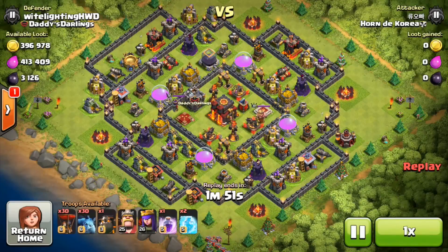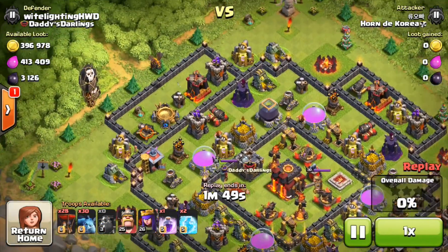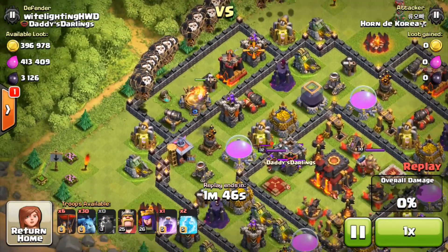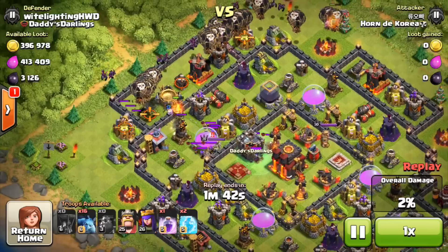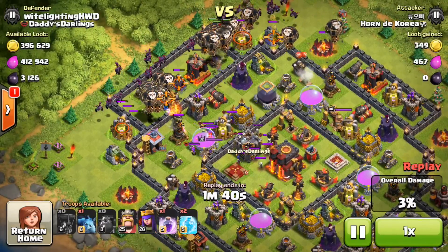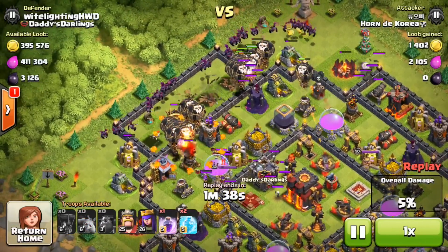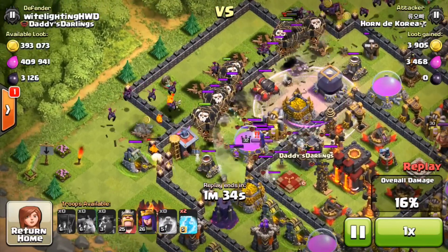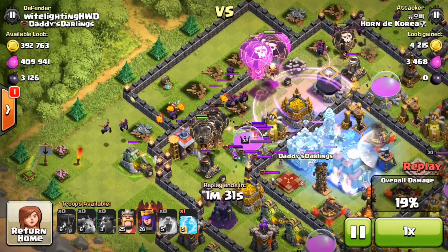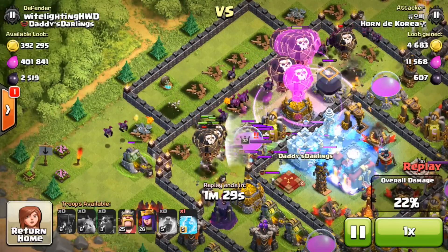For this first attack we've got a guy using a lava loon, coming in at my base attacking from the top left side. His one and only lava hound is down along with a ton of balloons, and they're going to be slowly moving their way towards the middle of the base. This guy has three spells — a rage spell which he just put down, and two freeze spells — so he doesn't have that much firepower spell-wise.